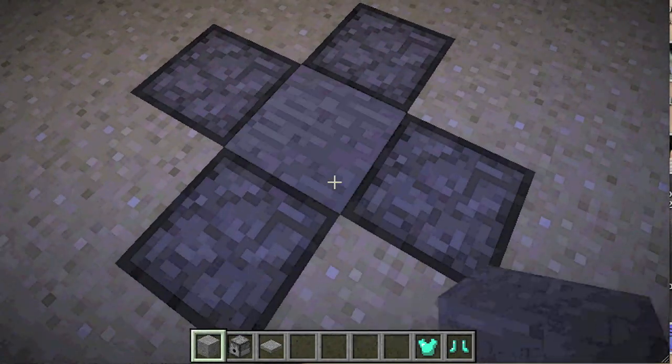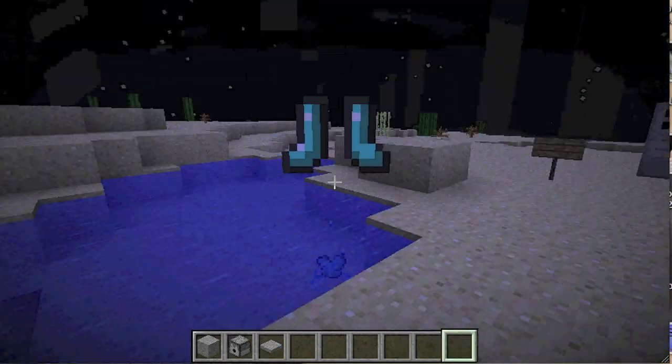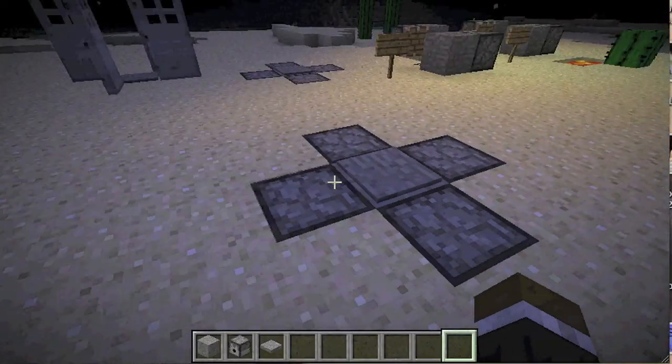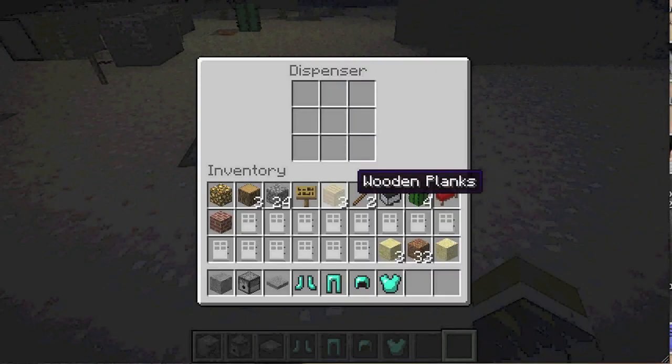Then you're going to put yourself a stone block down there, or any kind of block. Put yourself a nice little platform, and voila, that's all you need to do. Once you set that up, you can of course put multiple pieces down here so they can keep working. The thing with this is that it doesn't just work for armor — you can do any kind of item you want in there.